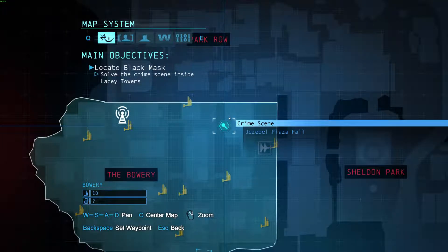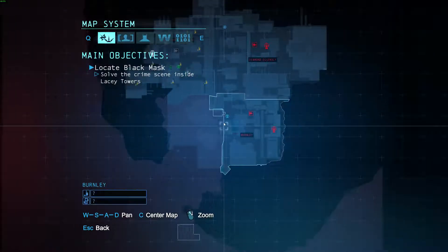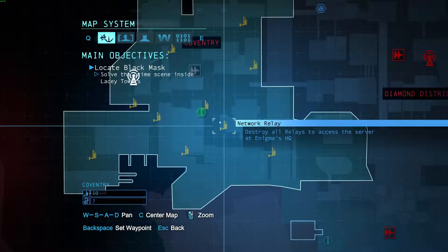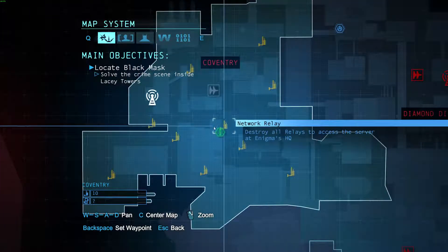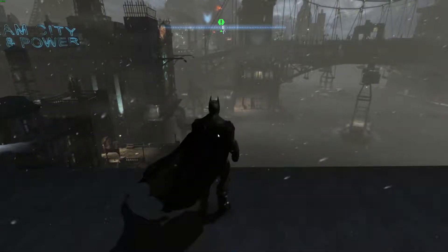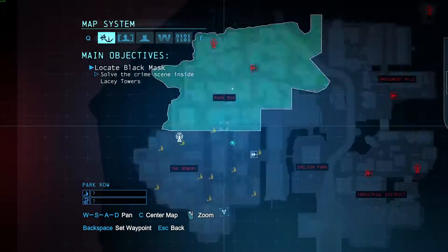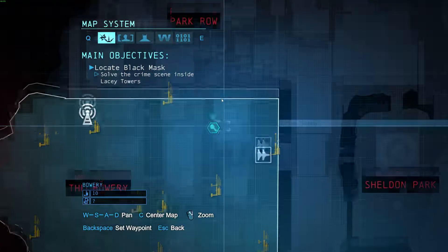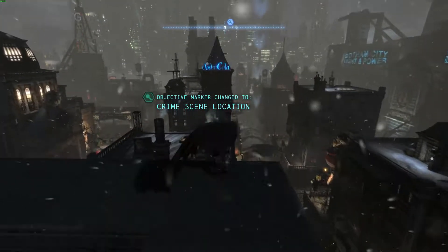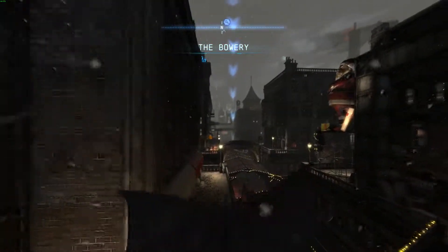These guys are almost done - and there we go, he's done. Let's defuse this bomb - well, destroy it rather. Alfred, we've got a problem. I saw this Anarchy fellow mention three bombs, which means two more to go - yeah, there we go, three bombs. I've no doubt you will, sir. There was a case file over here - we might do that in another episode.